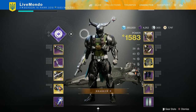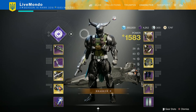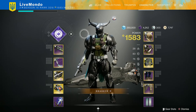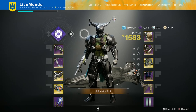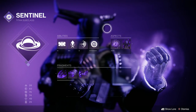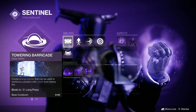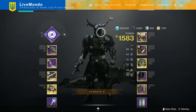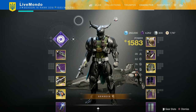Hi guys, welcome to the video. This is my solo run of this week's Nightfall, which is the Glassway again. I'm going to be doing this on Legend because you can get your 100k solo relatively easily on Legend. I'm using the Titan and will be using Ward of Dawn bubble. I've got the Crate auto rifle for my overload champion mod.